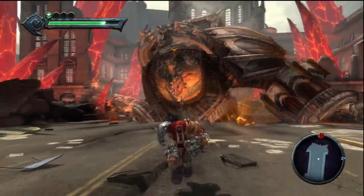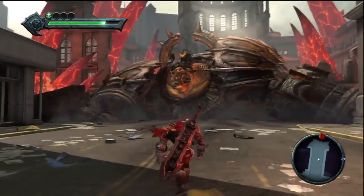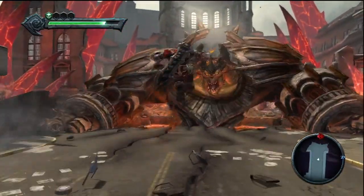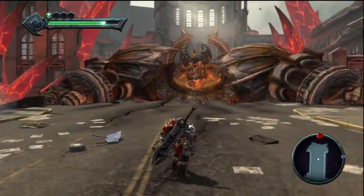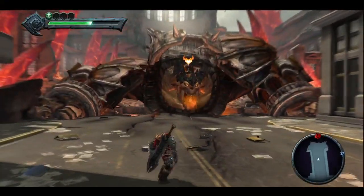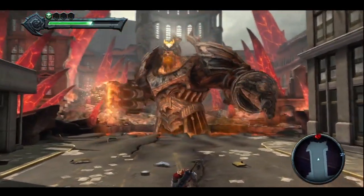Once that's done, he's going to do his main attacks to you now, where he'll slam his fist down onto the ground and shake the platform. So just time your jumps — once he slams the ground down, you're going to want to jump to avoid that. He also has an attack where he hits the ground and shoots a shockwave at you.